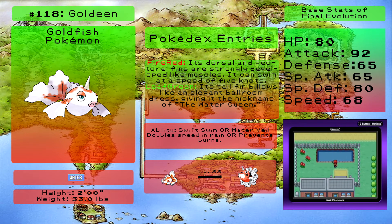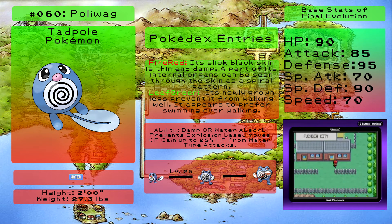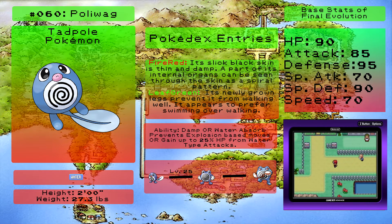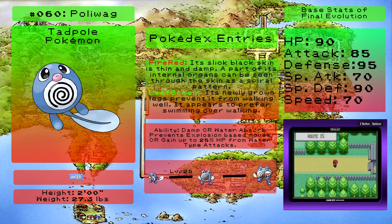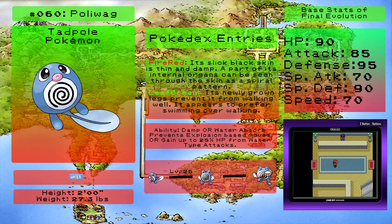Alternatively, you can also encounter Poliwag here. Poliwag is a much different Pokemon - it's a three-stage evolution versus Goldeen's two, and it becomes Poliwrath with a Water Stone, being a more balanced defensive Pokemon and water/fighting type. You sadly can't access its Johto evolution Politoed, but Poliwrath is decent enough and learns a lot of moves.